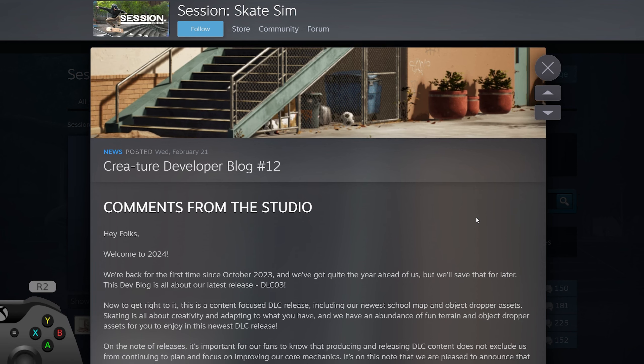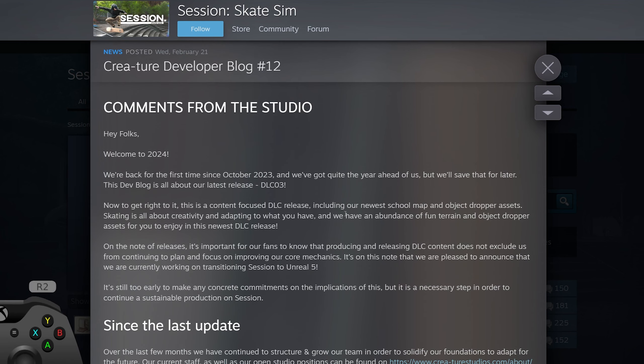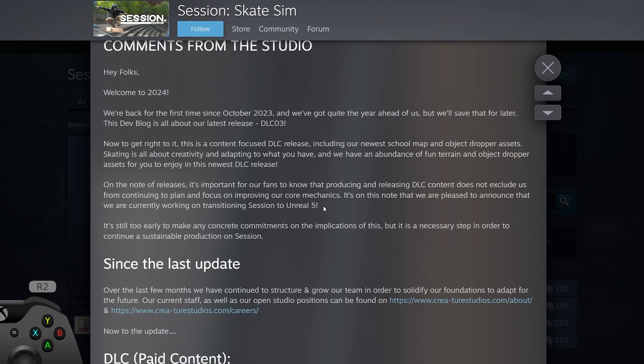This is their developer blog post and it mentions that it's a content-focused DLC release, which means a new map and some object dropper assets. Nothing related to the physics or the engine or any of the broken stuff in this game - none of that has been fixed. What they did mention is that they're going to switch Session to Unreal 5, which I'm pretty sure they said in the past they weren't going to do, but apparently for the future of the game this is deemed necessary.